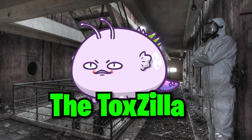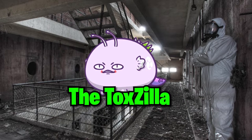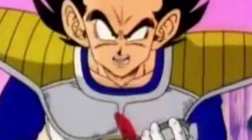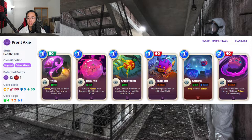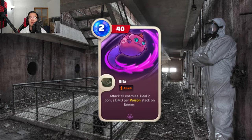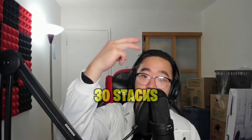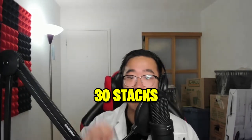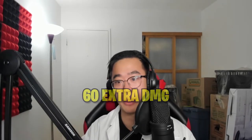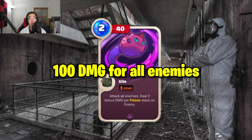This salamander is an absolute nightmare — it will poison you until you cannot move and beat you so hard you'll be crying. The main focus of this build will surround Gila, which is a 2-cost, 40-damage card that reads: attack all enemies and deal 2 bonus damage per poison stack on enemy. This would be absolutely filthy if you achieve max stacks — which is 30 stacks total — that would be a whopping 60 extra damage, putting this card at 100 damage for all enemies. This would definitely be more of a late-game Axie.